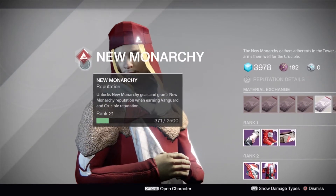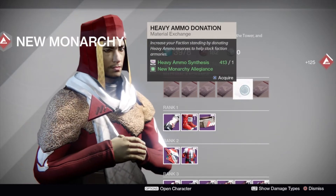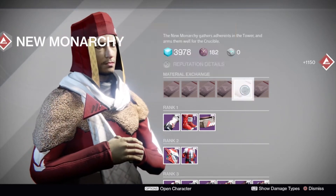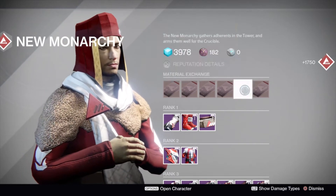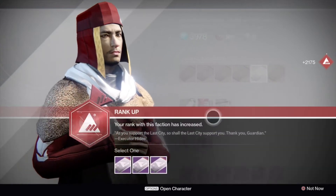As you can see we are ranked 21 with New Monarchy, 4 ranks to go until our exotic quest. Giving in the heavy ammo synths is really easy guys — all you have to do is keep pressing X, button mash that X and you are going to get to upper rank really quickly. You can see we had over 400 synths, now we have 332 to go.